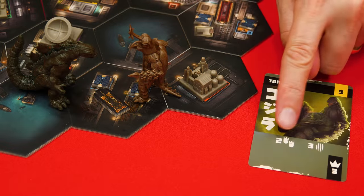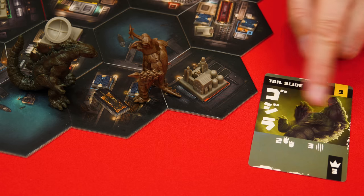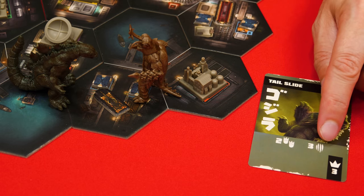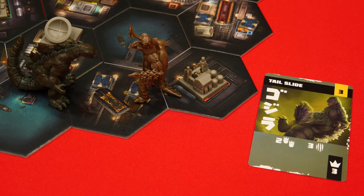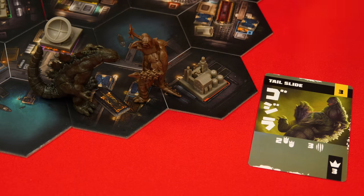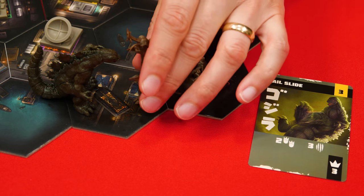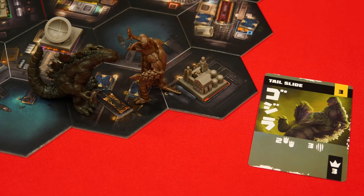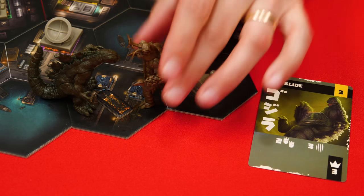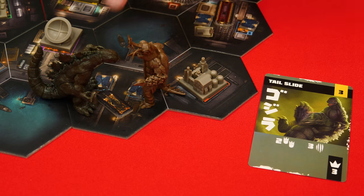Sometimes a card will show several symbols and you can perform any or all of them. The attack symbol has a value — three in this example. For an attack like this you must be in the same space as your target, which will either be a kaiju or a vehicle token. If your target is another kaiju you must decide whether you're going to directly attack it or throw it. If your target is a vehicle, your only option is to throw it.